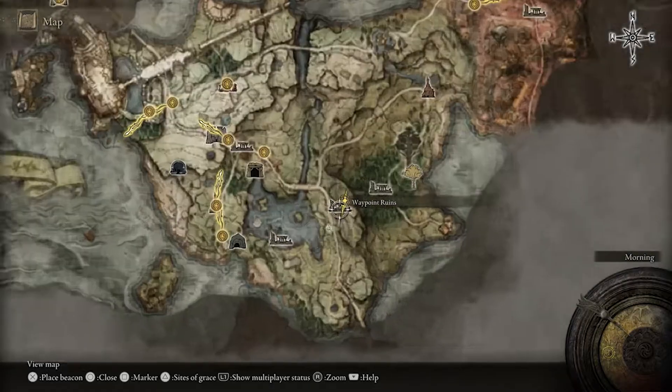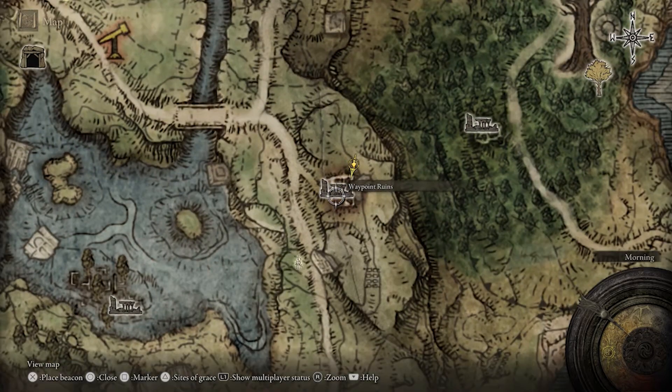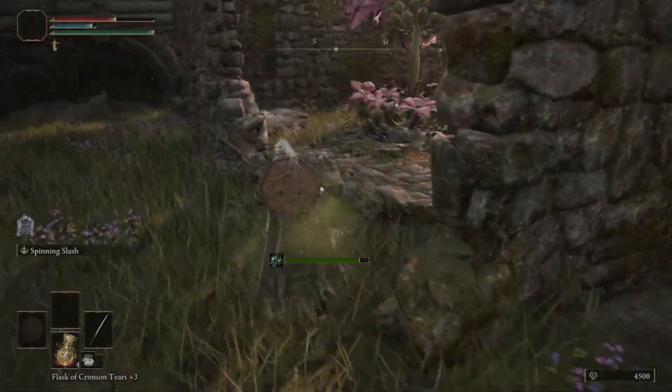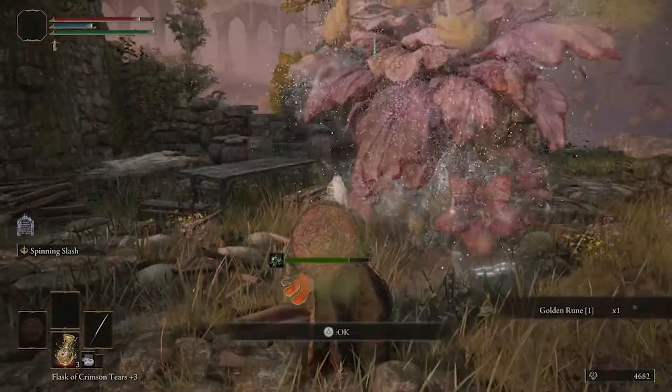Welcome to Griffin's Gaming Guides. This time we're going to be carrying on with our Elden Ring boss guide, where we're going to be finding and taking down Mad Pumpkin Head, which is an optional boss found in Waypoint Ruins in Limgrave. If this boss guide helps you out, maybe click that subscribe button.